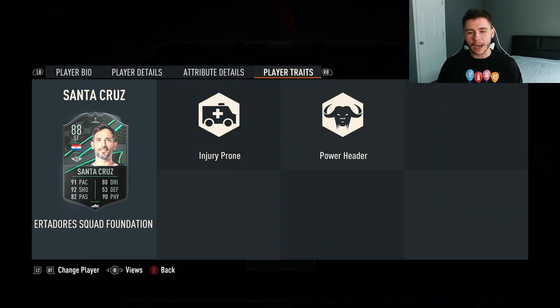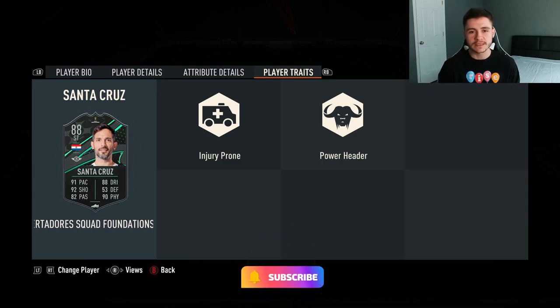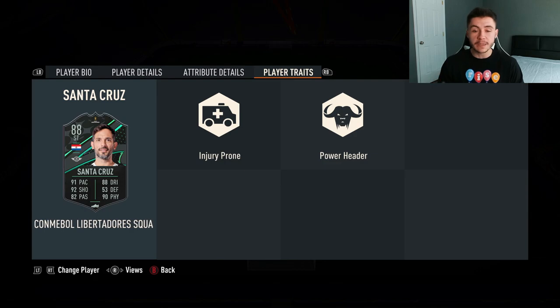Injury prone and power header are the two player traits for the Santa Cruz card. If you guys enjoy these FIFA 23 player reviews, go ahead and leave a like and also consider subscribing to the channel. A chemistry style I would recommend putting on the Santa Cruz card would probably be either Hawk or Hunter, just to really bump up his pace and finishing even more and to keep the lengthy acceleration type.